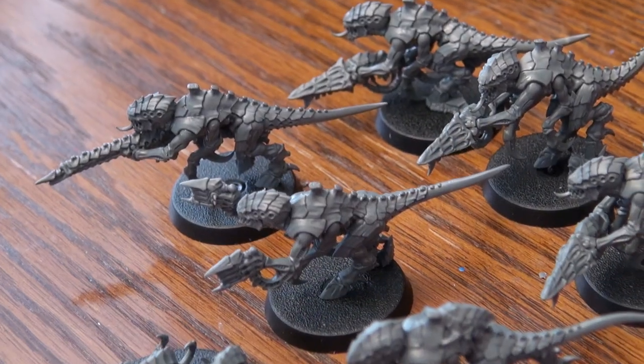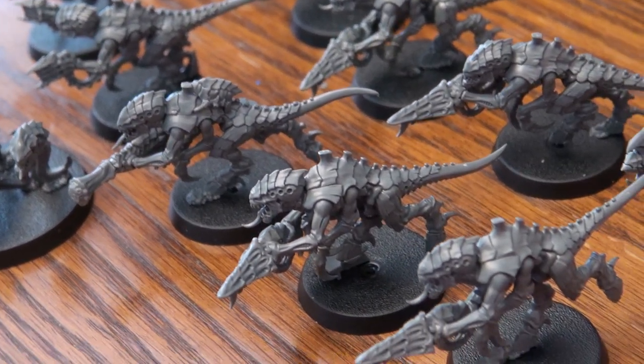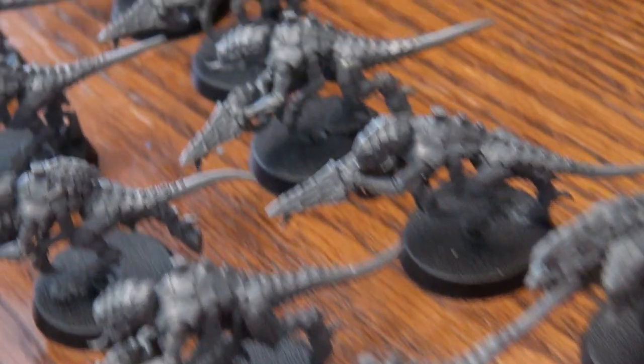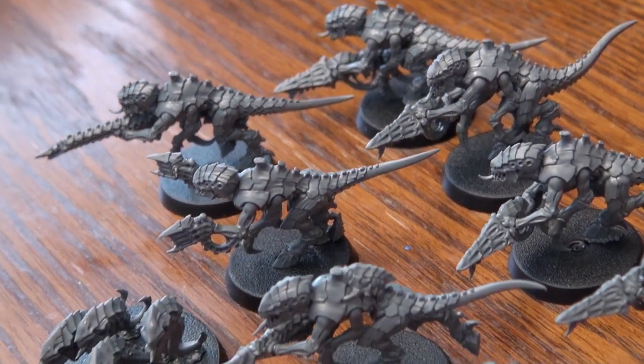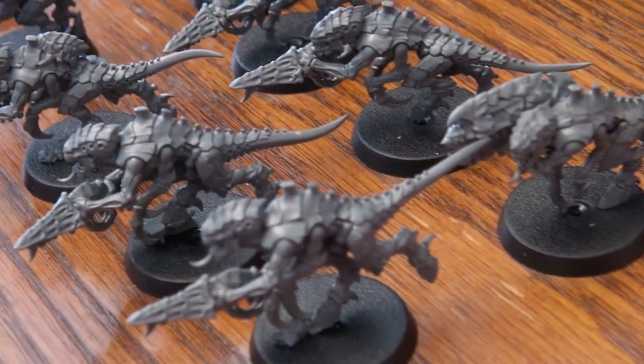To reiterate: in this kit you have enough options to build 10 models with flesh borers, or 10 with spine fists, or 10 with devourers, or 7 of any of the above with one each of the shard launcher, spike rifle, and strangleweb. That makes 60 points for the Termagants, 15 points for the Ripper Swarm, and currently 75 points worth of models in this box. Thanks for watching, and make sure to like if you enjoyed the video — I'll catch you in the next one.